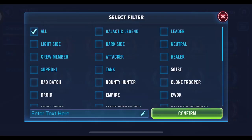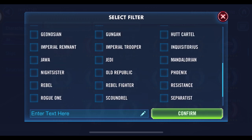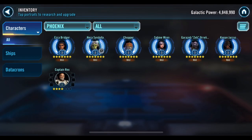Let's see what the Phoenix squad is looking like. They're all Relic 3 — this has to be from a pack or something. But Phoenix is still a pretty decent team; they've got solid synergy with one another. And Hera's omicron — that's a good choice, it obviously helps out a lot.